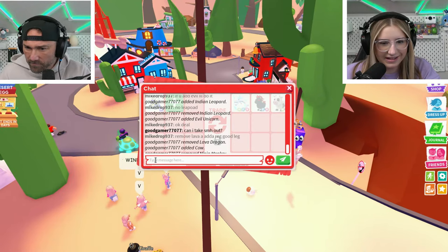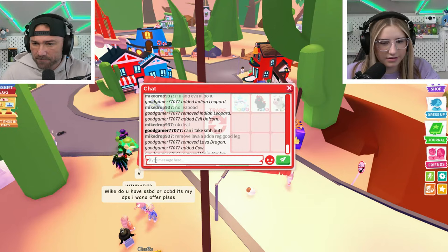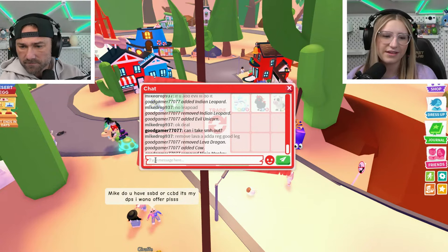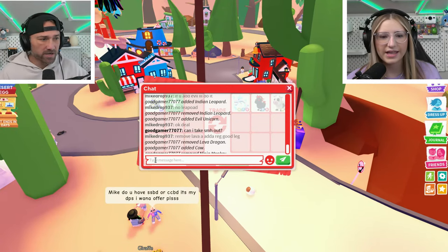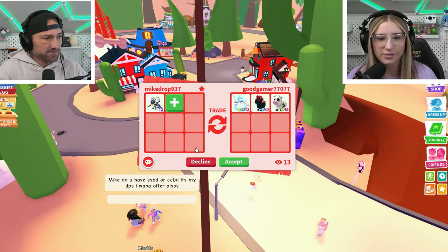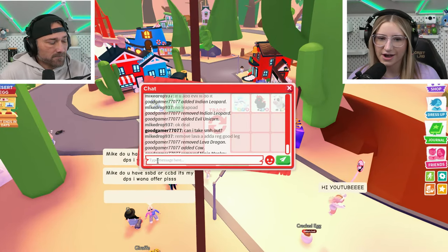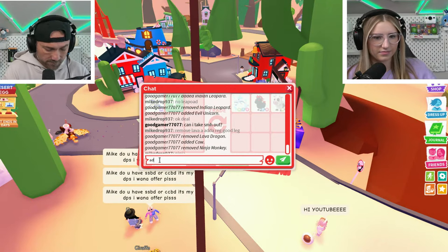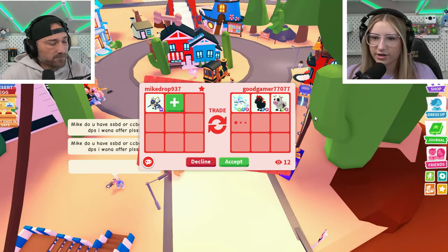Oh is that an I or an L — lowercase L? It could be a capital I — L-L-O-Y. So the winner is: L-L or capital I — O-Y-D-R-O-C-K-E-R-S. There we go, that's the winner for the four desert eggs! Congrats!